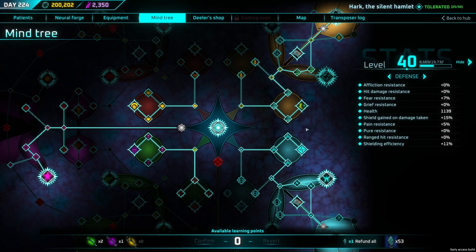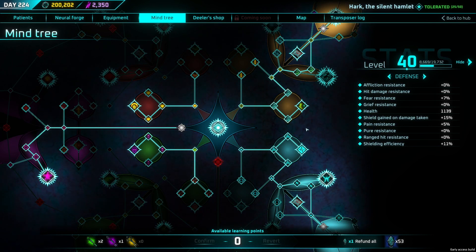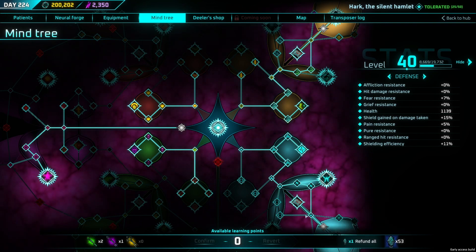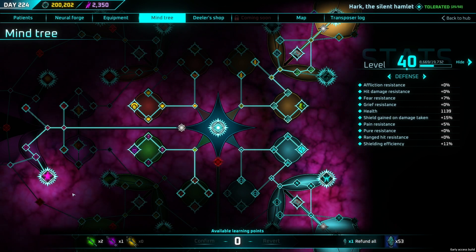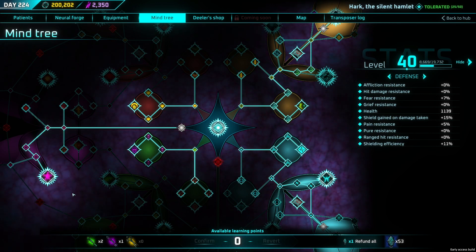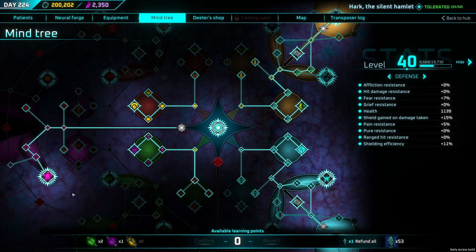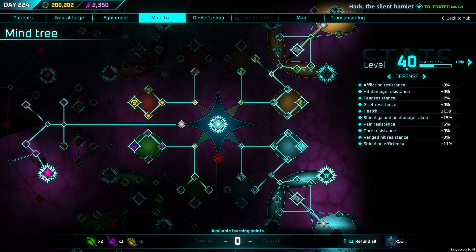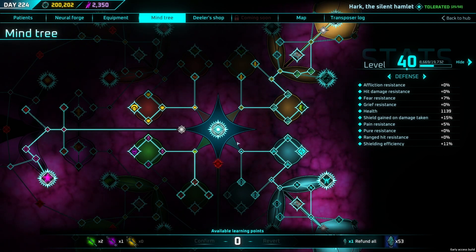Welcome to the Mind Tree — this is the skill tree for the game and it's really in-depth. You can't talk about a skill tree without talking about respec. I have 53 Ponder Shards, which are the item you need to respec, and it costs one to refund them all. Access to Ponder Shards is really easy, so you can go in and respec to your heart's desire. Not a lot of games make this easy — not here in Wantless.